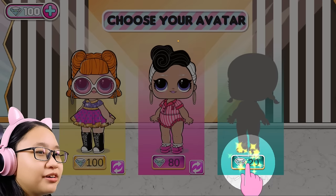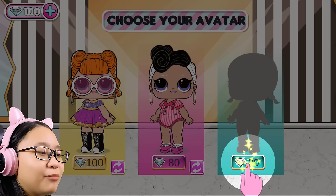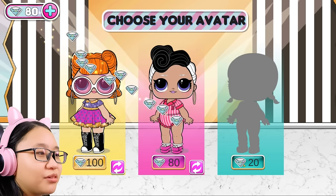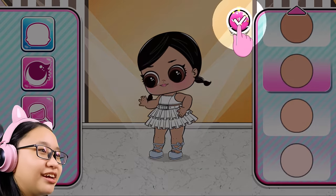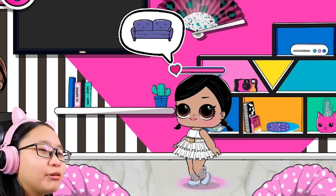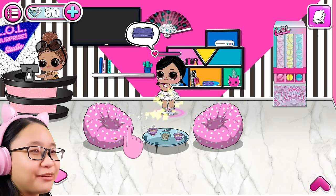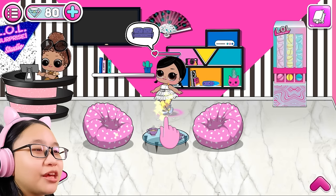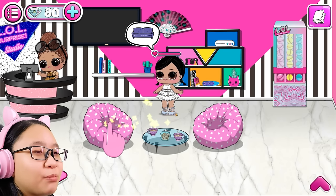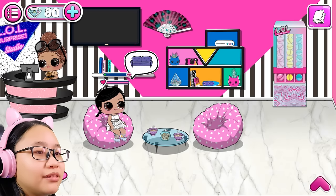Choose your avatar. It wants me to pick this one, but I want this one. The game won't let me, so I guess I'm choosing this one — I don't like it. You get to change the skin tone, okay? Now what do I do? Oh, you want to sit down? There's the couch! You go sit down by yourself. I'm not your slave. You need to learn how to do things by yourself. Don't expect me to do everything for you.